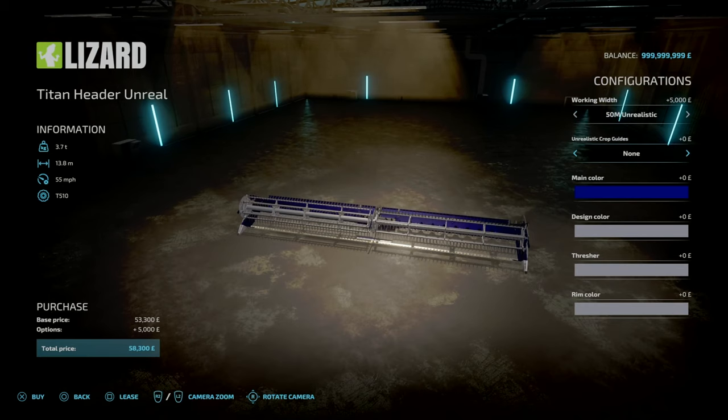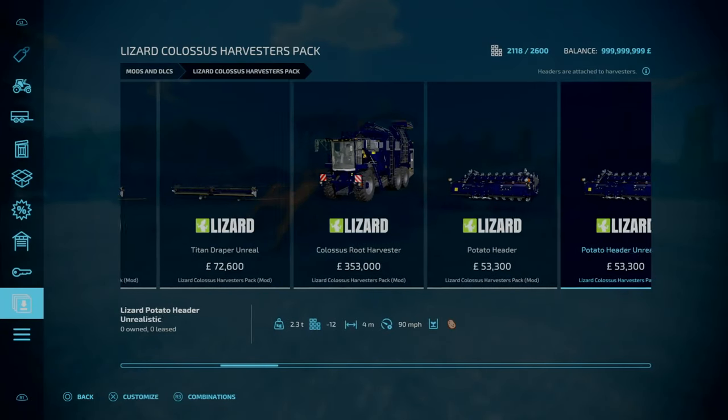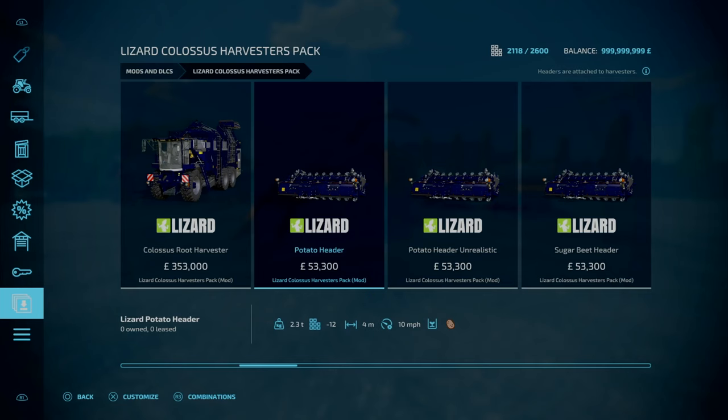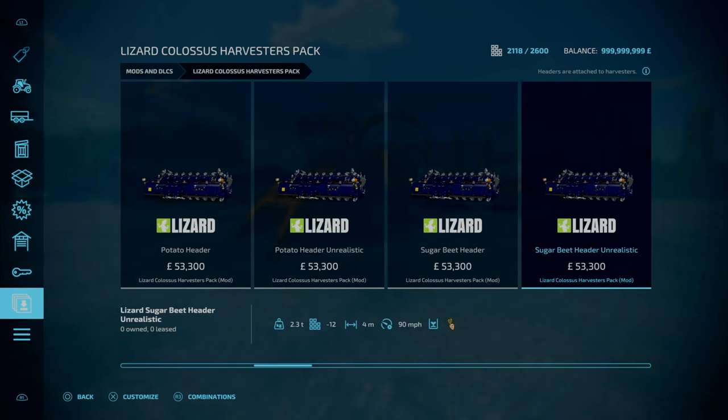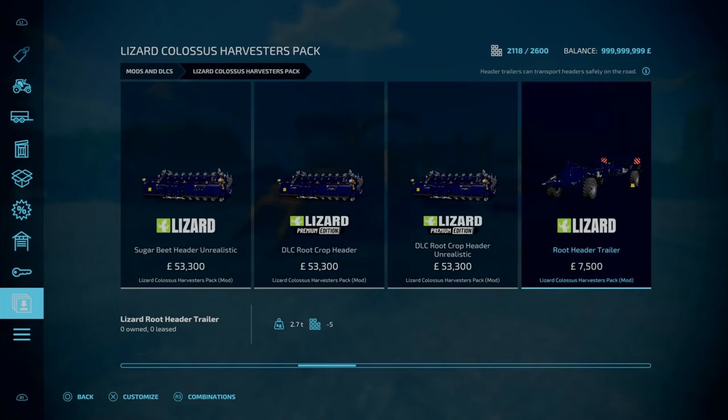With that, another option pops up — it says Unrealistic Crop Guide — which shows you the width you're working on. You've got none, white, yellow, blue, green, red, and back to none. And obviously, as part of the recent updates, update 4.01 has added the additions of your root crop headers.